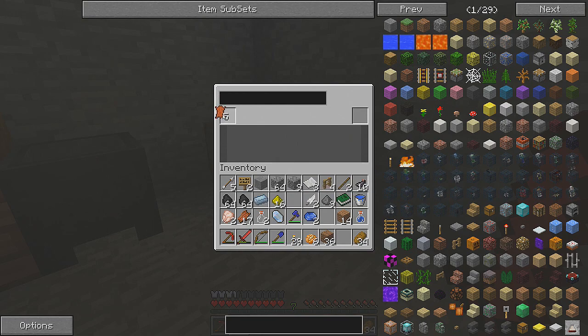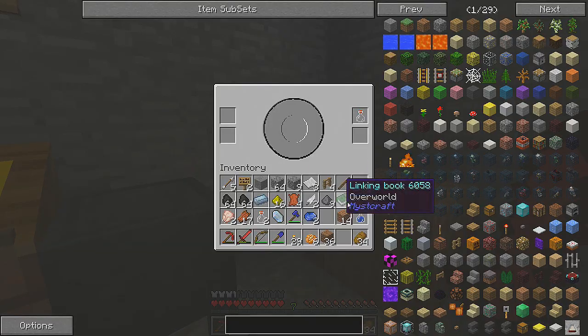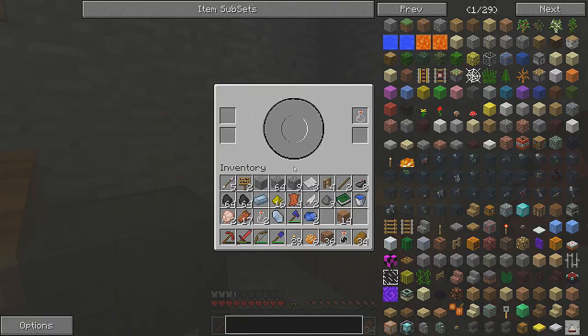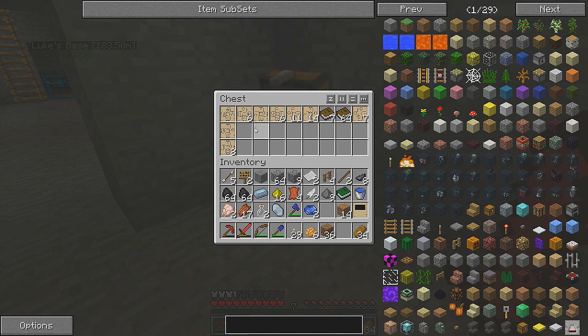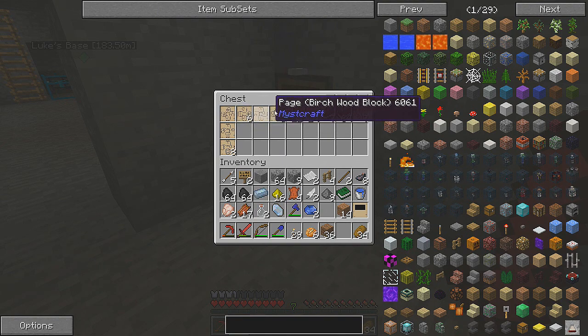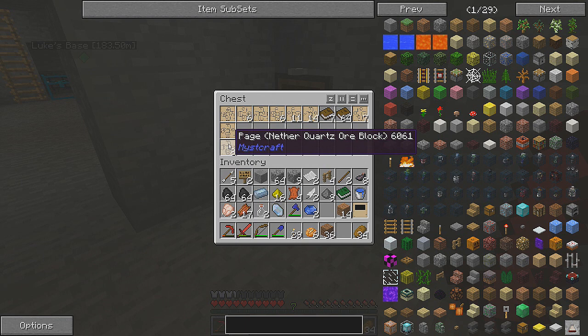So now we're going to make another one. My jetpack ran out again. I'll put a piece of paper in — linking panel. So I've got that in there. So what do we want to do? We've got ocean biome single biome which we did last time, birch wood block, eternal rain, fast leather, yellow color, water color, sunset color, nether quartz ore block. What do you want to do?